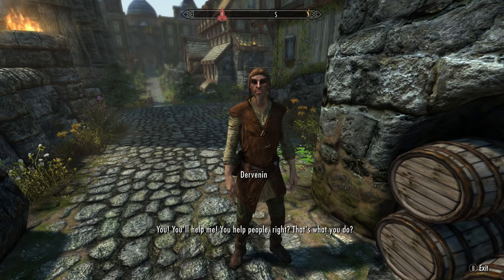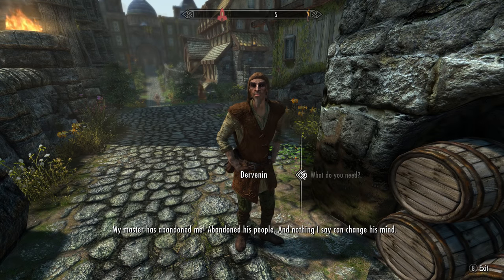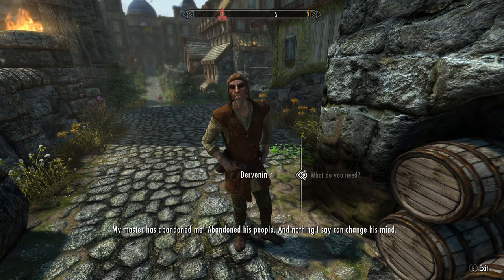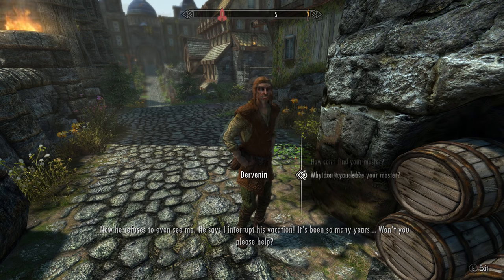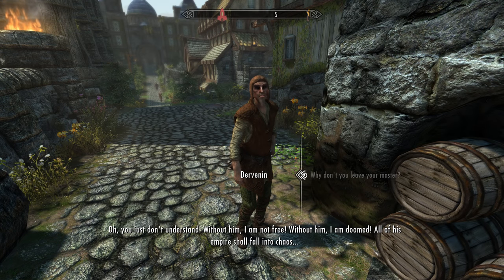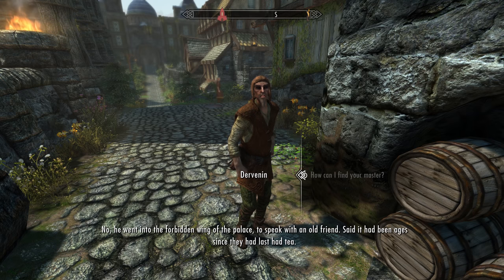Dervenin pleads: 'You help me. You help people right? That's what you do.' He explains that his master has abandoned him and his people, and now refuses to even see him, saying it interrupts his vacation. He says without his master he is not free — he is doomed — and all of his empire shall fall into chaos. He reveals his master was last seen visiting a friend in the Blue Palace, specifically in the forbidden wing, and that you'll need a hip bone key to enter Pelagius' wing.